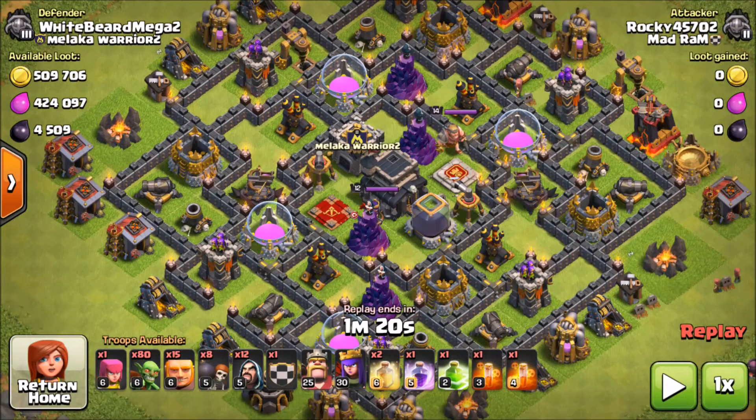Here we have a nice hit — almost a million in loot and 4500 dark elixir. We're focusing on dark elixir; we're getting ready to go to Town Hall 10. I'm probably making the jump this weekend. I want to get some Bowler content out, take my TH8 up to TH9, show you guys some low-level TH9 stuff. We also have Rocky 3 which is a TH8 and a TH7 I'm still working on.